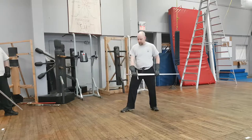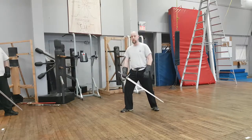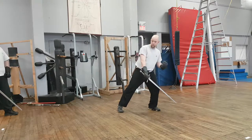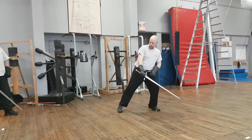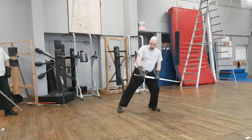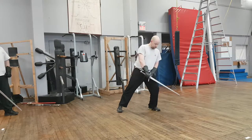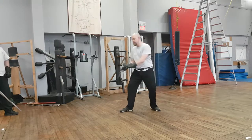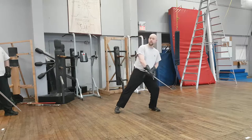The guard he assumes is essentially a wrestling guard that we all know and love, with about 60% of the weight on the back foot and about 40% on the front. The sword is held at the side, and in this section he refers to it as the guard. Later in the mounted section he refers to it as long tail. We usually call it left tail just to differentiate from the longsword and two hands guard.